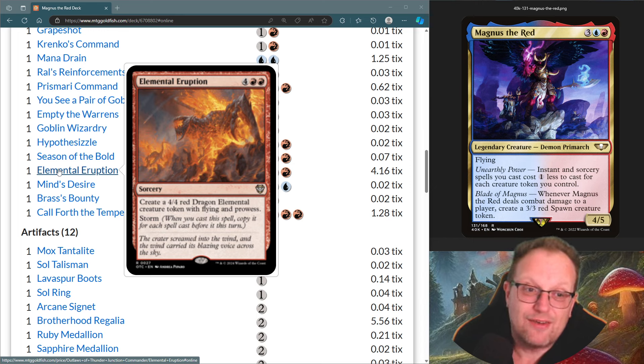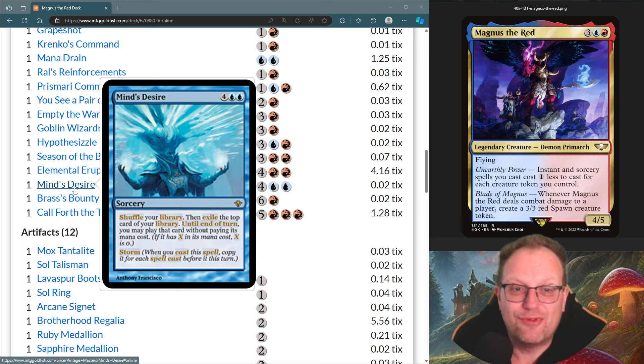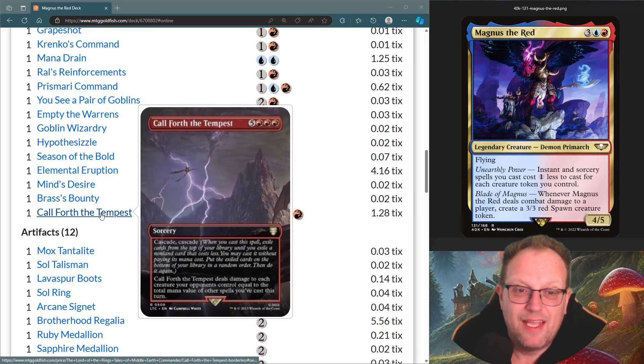Elemental Eruption is the storm card I dream of casting for a large number — four-four red dragon elemental creature tokens with flying and prowess and storm. Mind's Desire is the traditional storm card. Brass's Bounty for even more treasure production. Call Forth the Tempest has cascade cascade, and deals damage to each creature your opponents control equal to the spell's mana value. Pretty good.